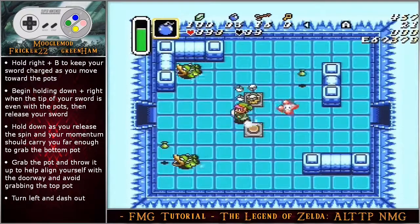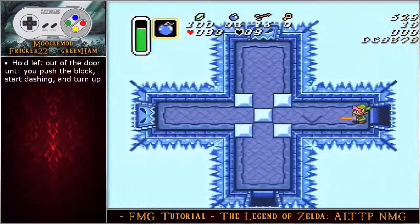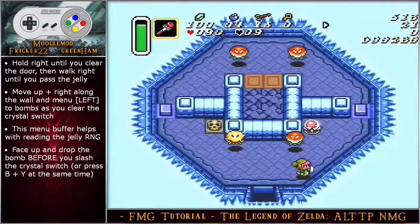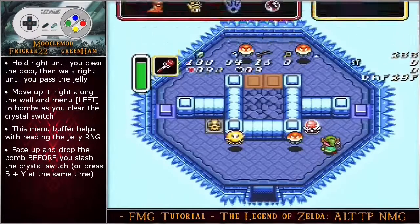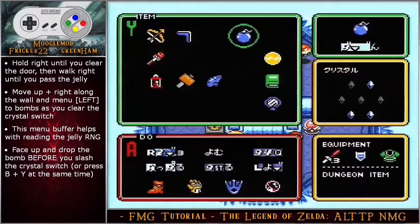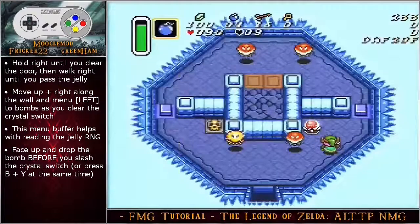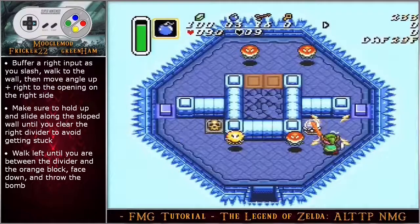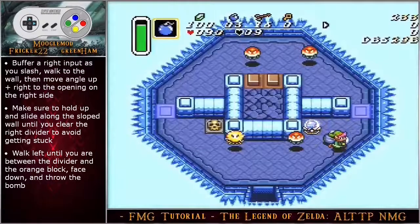Grab the pot and throw it up to align yourself with the doorway and avoid grabbing the top pot — this particular alignment helps prevent the penguins from knocking you out of your dash. Turn left and then dash out. Hold left out of the door until you push the block, start dashing as soon as it moves and then turn up. Hold right until you clear the door, then walk right until you pass the jelly. Move angle up right along the wall and then menu to bombs as you clear the crystal switch — this menu buffer helps with reading the jelly RNG. Face up and drop the bomb before you slash the crystal switch; by dropping the bomb before hitting the crystal switch, this can prevent you from trying to drop the bomb during the switch animation. But you can avoid that by hitting B and Y on the same frame as you slash the crystal switch.